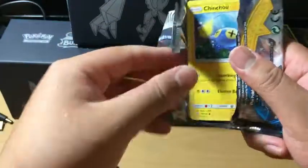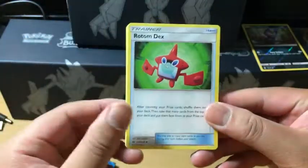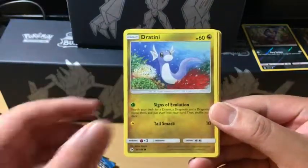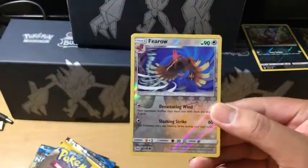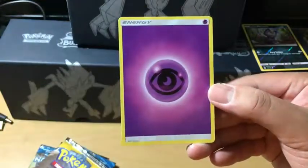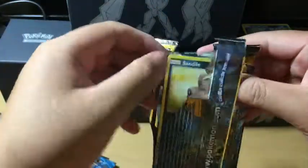Next one, let's see what we got. Rotom Dex, Passimian, Hau, Chinchou, Cutiefly, Dratini, Spearow, Psyduck, and the rare in the pack is a Dragonite — holo rare, but the centering is pretty off. We also got a Psychic Energy. I'd prefer a Secret Rare Psychic Energy, but we still got plenty of packs to go.